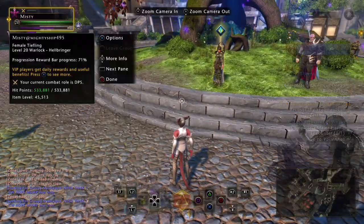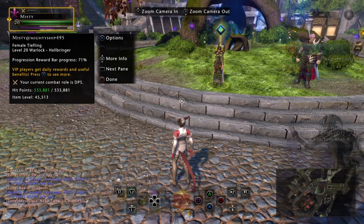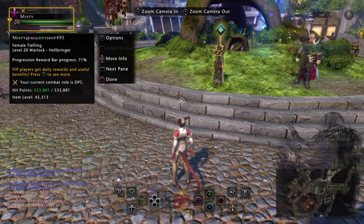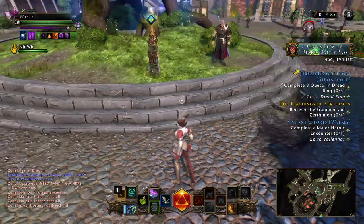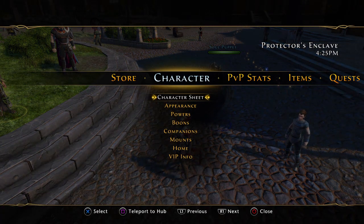If you look right here where it says Misty and come down to the bottom, it says item level 45,513. That's your item level — that is a complete adding of every item that you have, and that gives you your item level. First, let's go with the armor.